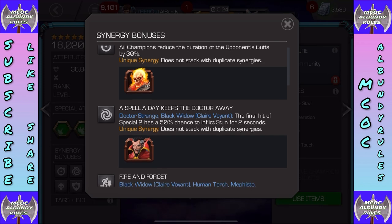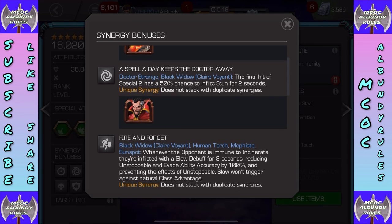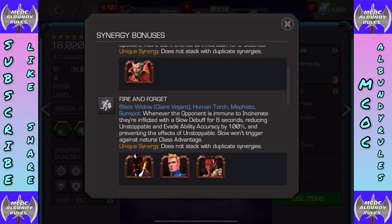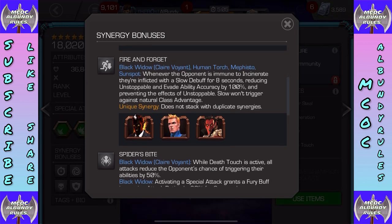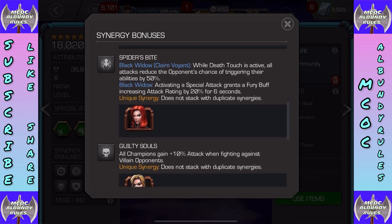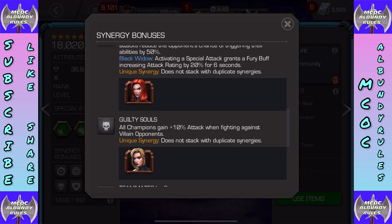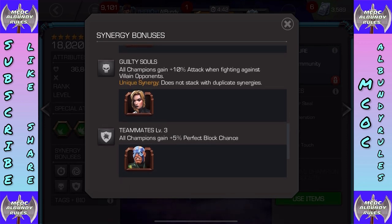Synergies: Ghost Rider reduces duration of opponent buffs by 30% — nice on buff-heavy champs. 'A spell a day keeps the doctor away' gives the final hit of special two a 50% chance to inflict stun for two seconds. Whenever the opponent is immune to incinerate, they're inflicted with slow — preventing evade and unstoppable — useful on those incinerate-immune champs and certain nodes. Black Widow synergy: while death touch is active, reduce opponent's chance to trigger abilities by 50%. 'Guilty Souls' gives 10% attack rating versus villains, and teammates get 5% perfect block chance.